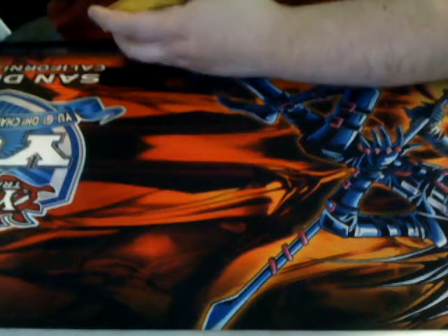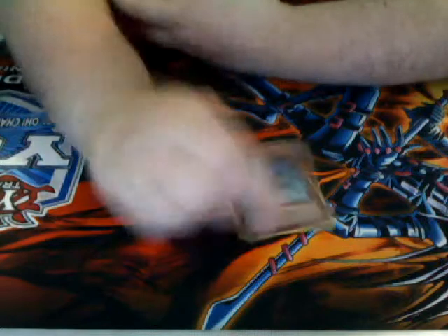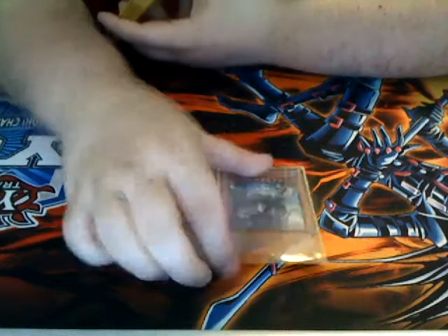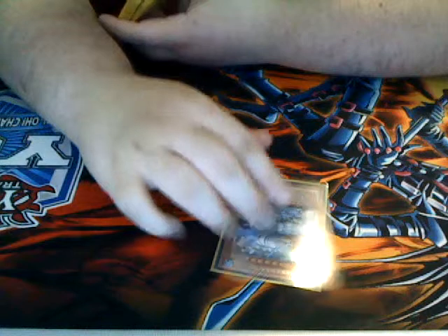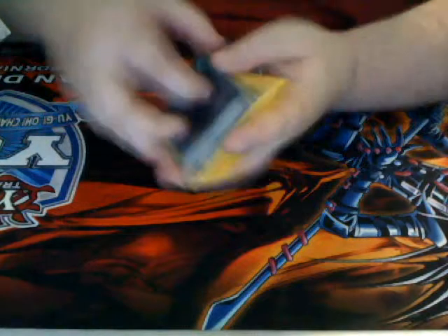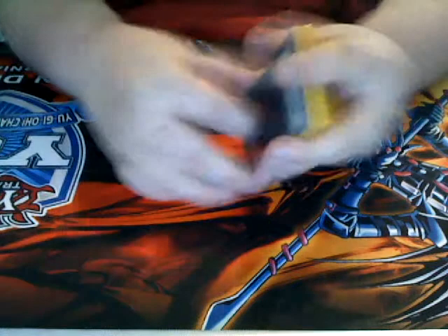One Aqua Spirit, just to make my pushes. One Tidal. And then one Moulinglacia the Elemental Lord — it's really good in the deck. Just being able to summon and rip two cards from your hand is great. Even though Shaddolls are a thing right now and they'll trigger, as long as you have plays it won't matter.